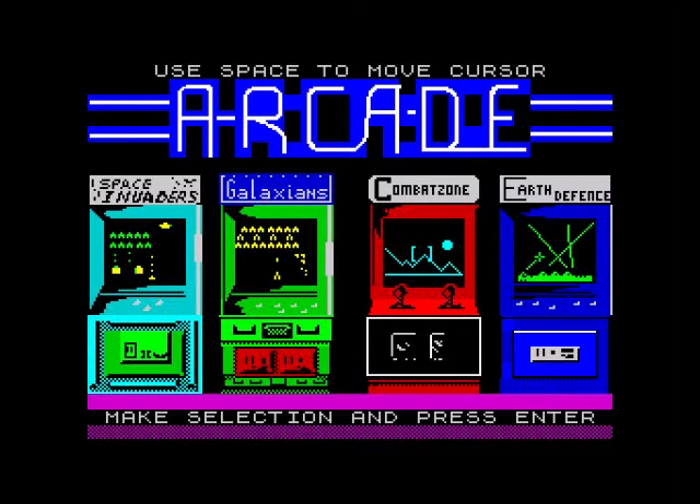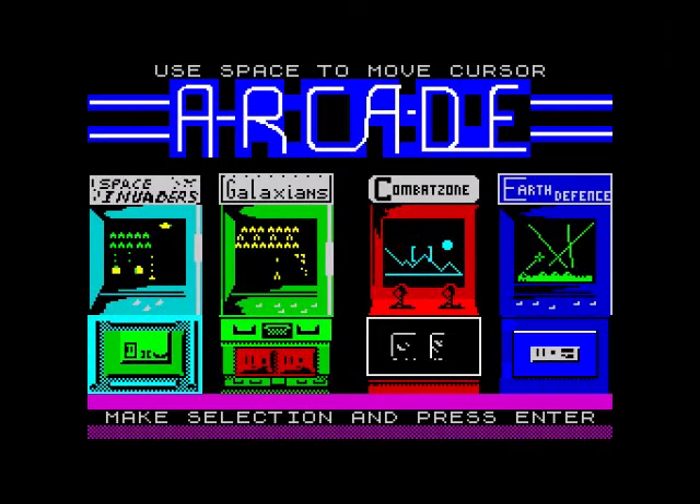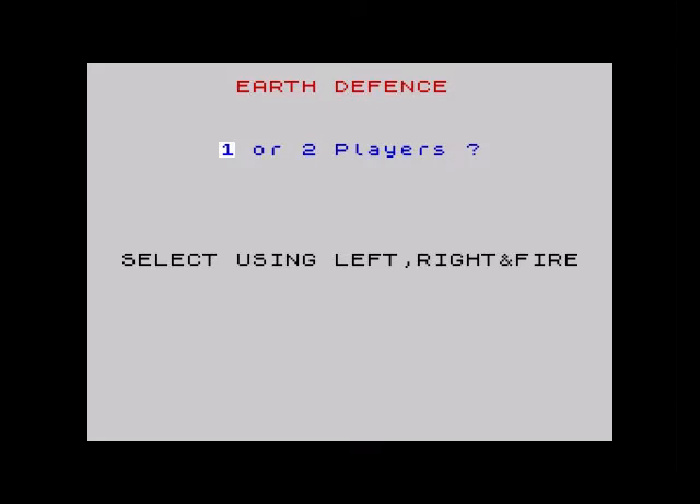Hello once again. Today we're going to have a game of Earth Defense on the compilation pack Arcade Classics for the Commodore 64. As I said before, all these games are loaded into memory. We're going to play the final game, which is Earth Defense — which is basically Missile Command. I've had to find out what the keys are, and if you're using a PC or an emulator with a PC keyboard, it's cursor keys and Tab.